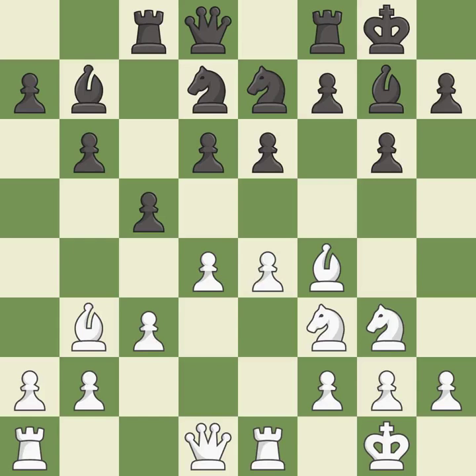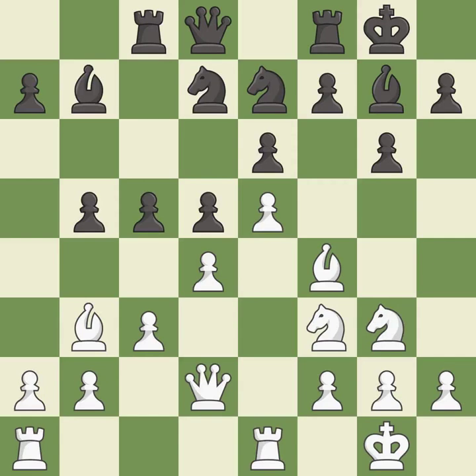There were worse moves, but also something much better. It is an inaccuracy — the game was close to balanced, but now black is worse. It is a mistake. This is the only move that works — it is a great move. This ignores an opportunity to centralize a knight so it controls more squares; it is an inaccuracy. White still has an advantage, but they no longer have a winning position. It is a mistake.